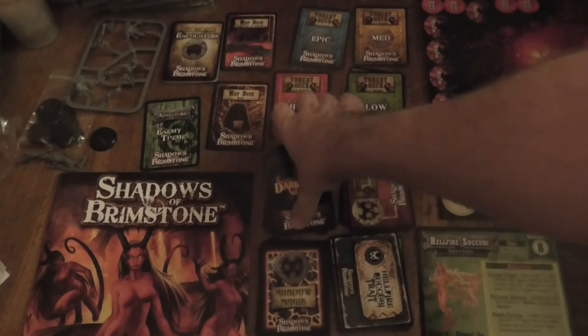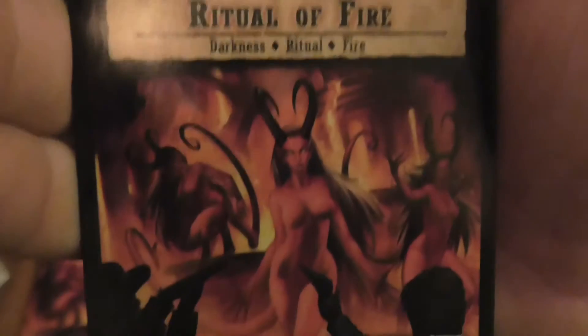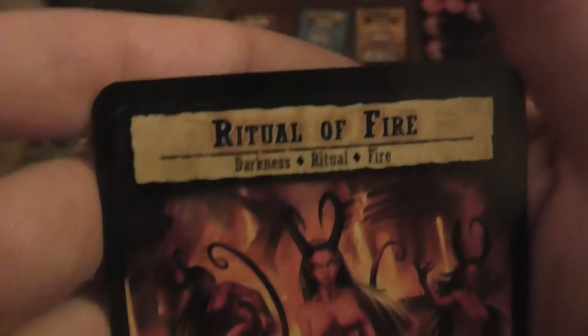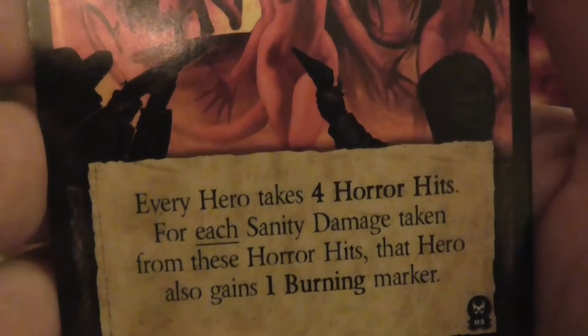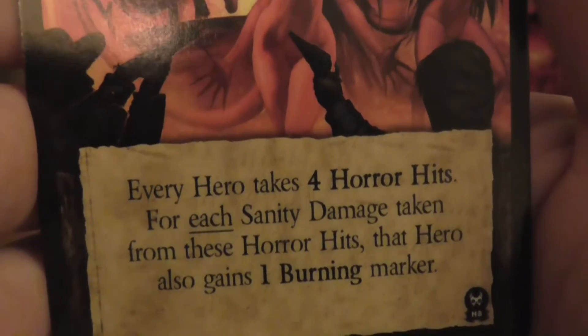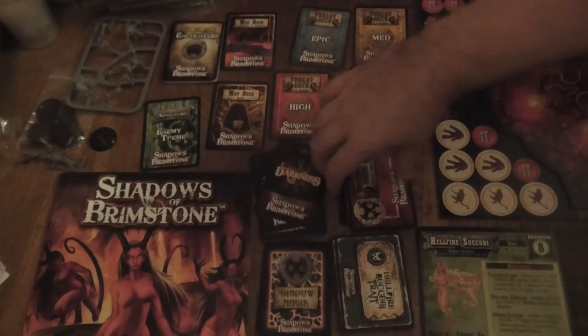Now let's go to the darkness cards for a second — there are only four of them. I'm going to pick this one here. The card is called Ritual Fire. Every hero takes four horror hits. For each sanity damage taken from these horror hits, the hero also gains a burn marker. That's kind of scary.